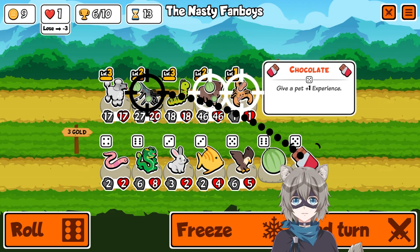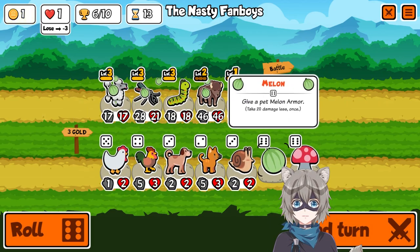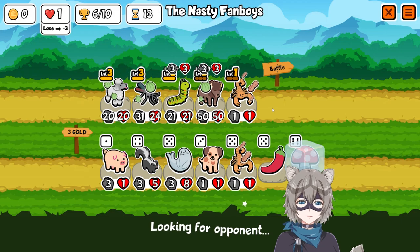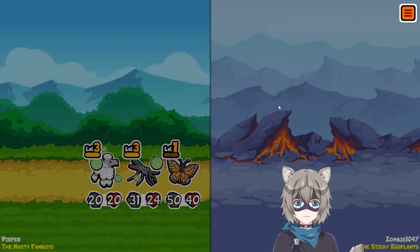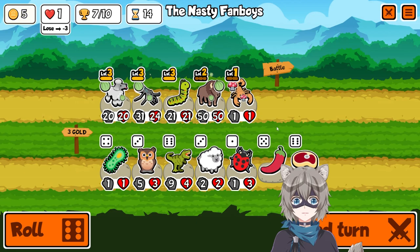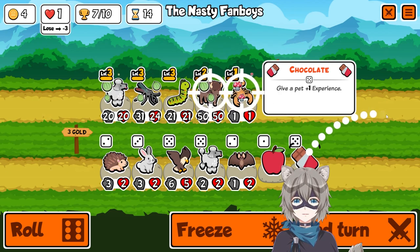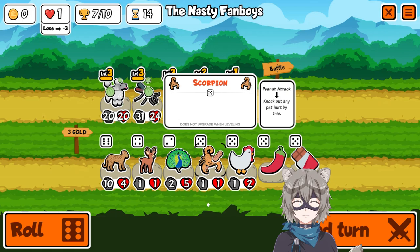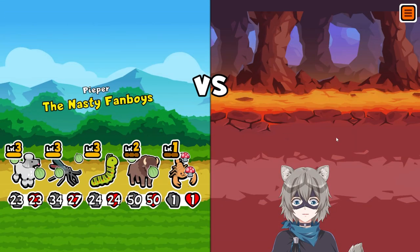Am I gonna buy a scorpion? Yeah, I am. Here's my thinking: at this point my team is basically fully built. I'm not gonna sell my mosquito because it's so good against metal armor. I'm not gonna sell my poodle because it's so good at scaling. I'm not gonna sell my bison or my caterpillar. So I can sell the swan, and since I'm not selling anything else I don't need that much money. We can put a mushroom on the scorpion — we just need to be the strongest we can be.